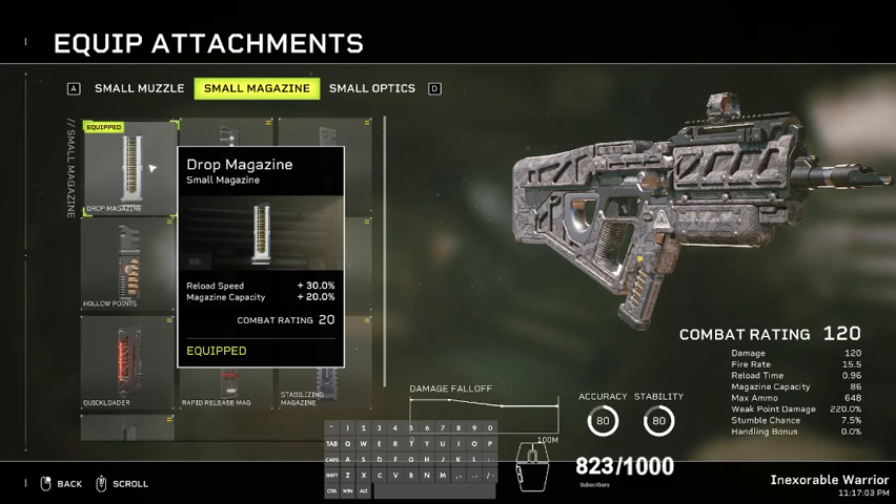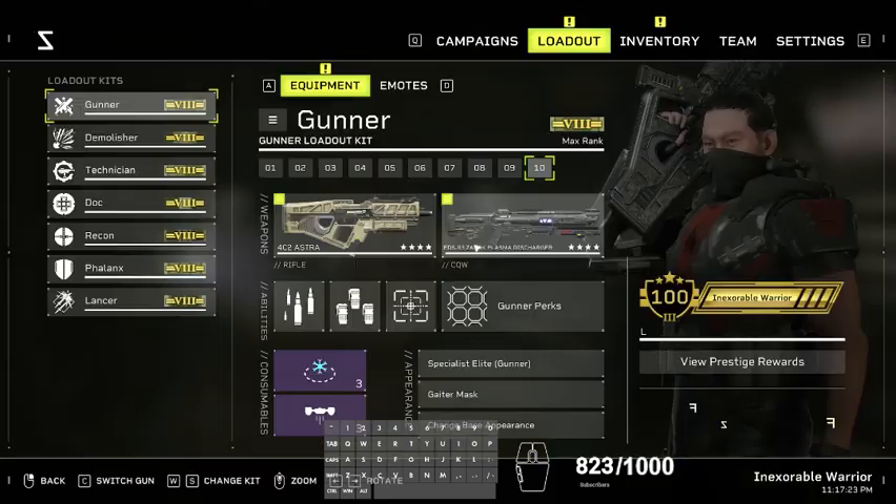The only problem this weapon has is a slow reload time, so that's why I went with Drop Mag — it gives you the reload speed, but the magazine capacity helps out a lot. You can have enough ammo to kill enough trash, then reload, and the reload is pretty quick compared to before.